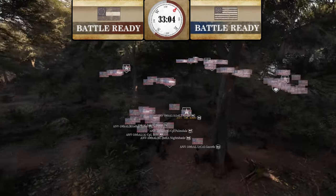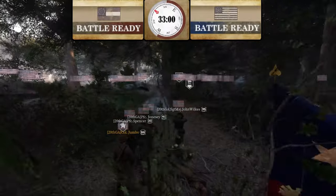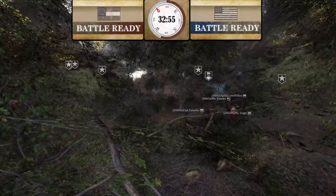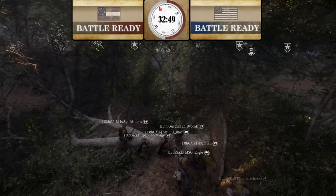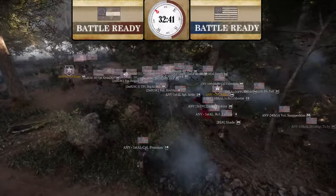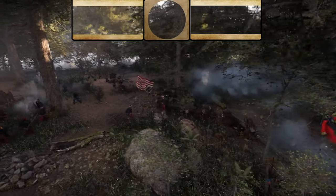CSA is probing to the left of ANV. 20th Georgia is getting shot up — pretty nice shots from Union. 20th Georgia essentially got wiped, only five remaining. 13th Georgia is left with great cover, crouching down. ANV is now charging in. 2nd U.S. is falling back — I never understand why you want to fall back in this instance when you outnumber them.